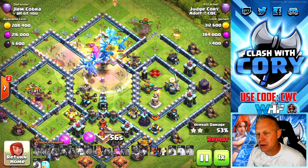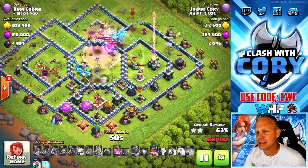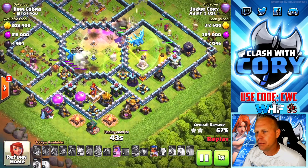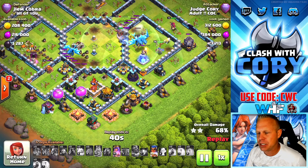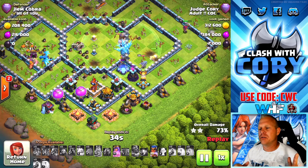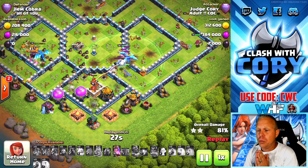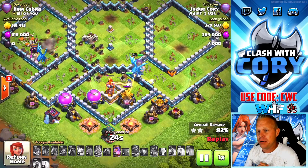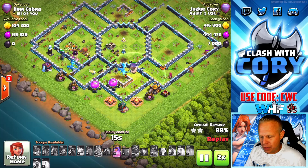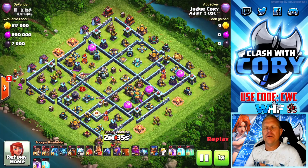E-dragons are coming into the core, freezing an air defense on the backside. We really want that core taken out by those electro dragons. We get the royal champion into the base while there's still great tanking from the e-dragons and the queen. We've had to use all of our freezes up to this point. We play the royal champion ability to open up access to the single target inferno — get it down to a third of health — and the RC takes it out even with zero freeze spells remaining. We have more than enough troops and heroes left to clean up the base. We're not even going to need the queen ability on this one.